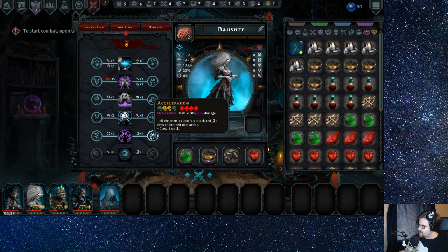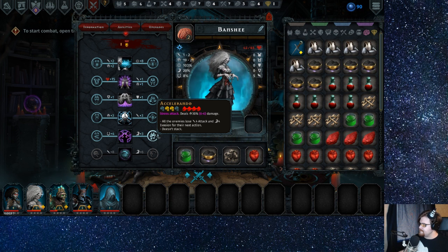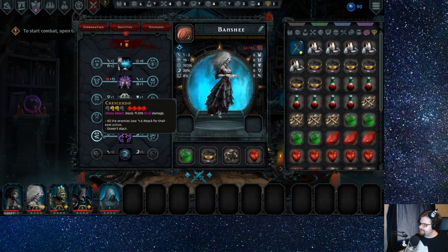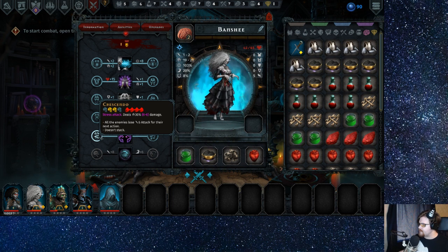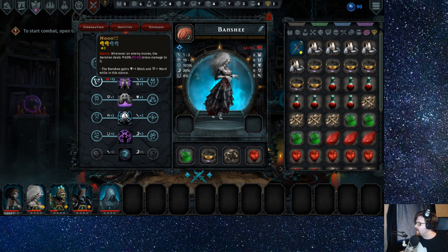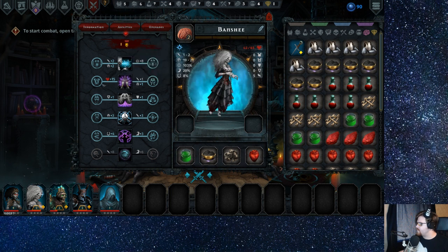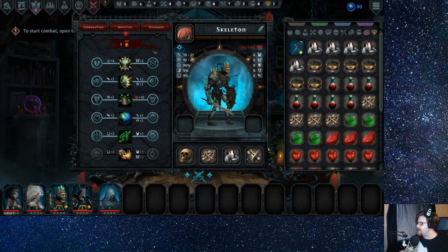Do I want to reduce their evasion, or do I want to reduce their attack and increase my luck? I guess it depends on how much I have a problem with accuracy — and I don't think that's a very big problem, so I think we can do that. But is something better here? I think this might be better — gains one block and one ward in this stance, or just increase their damage. Yeah, let's just do that, screw it, why not.